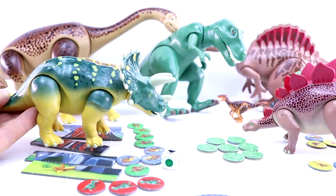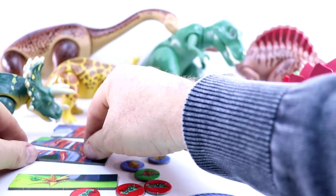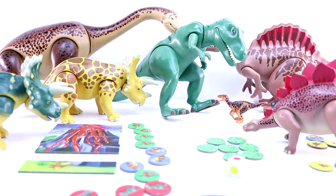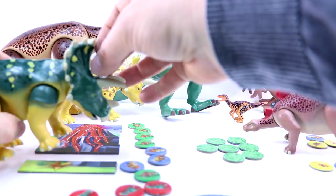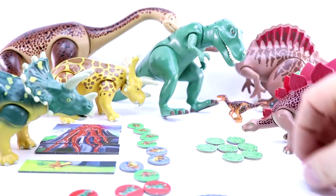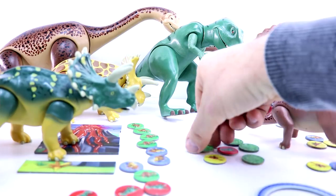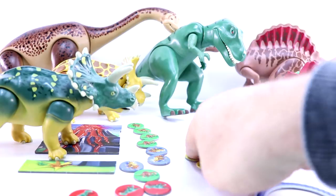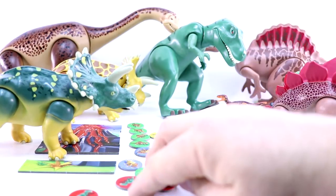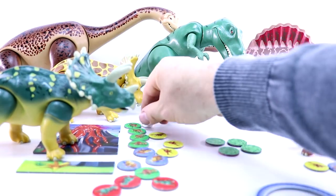Triceratops spins a volcano — four fifths of the way down, with one eruption left. If the volcano comes up again, it is game over. It's any colour, and Stegosaurus picks yellow. It's pretty much impossible for the Stegosaurus to win now, but Stegosaurus says they're still going to give it a go — good attitude!